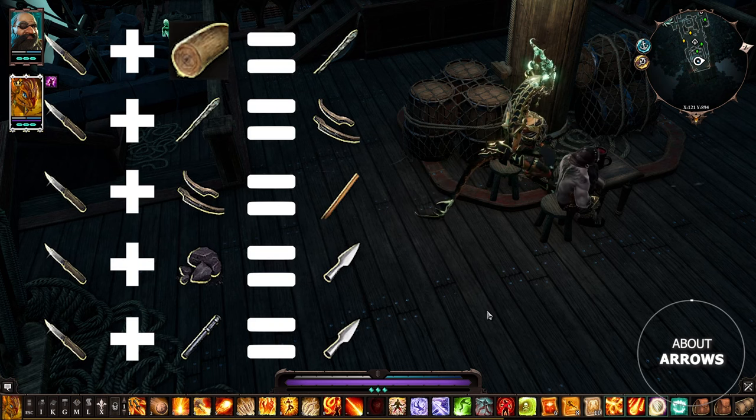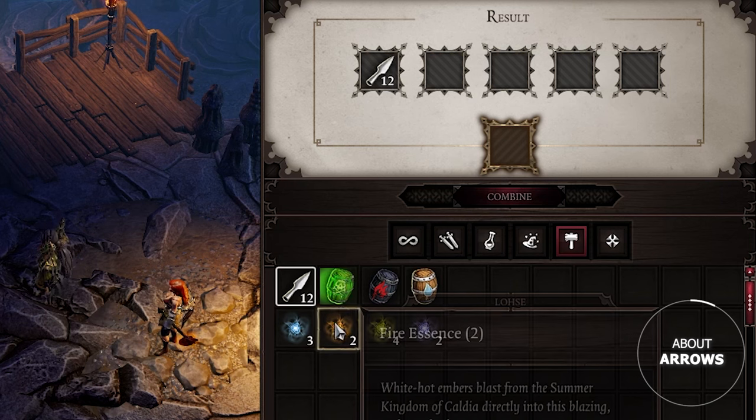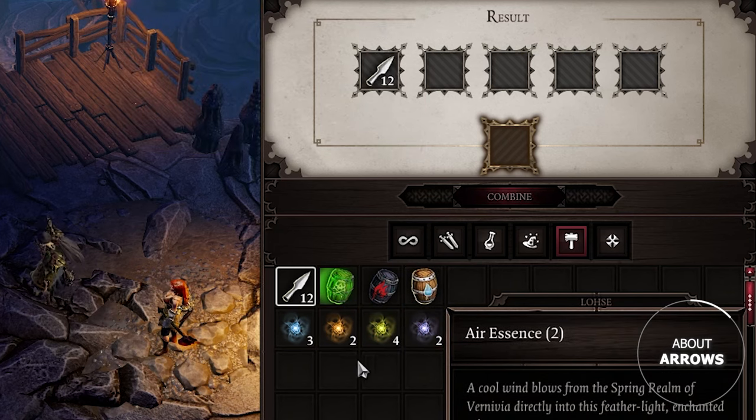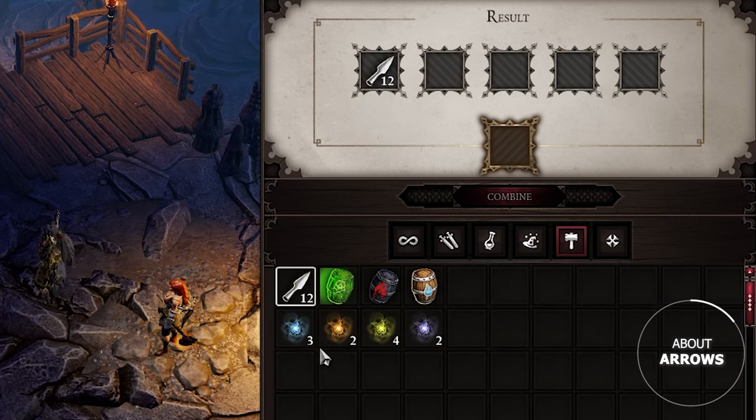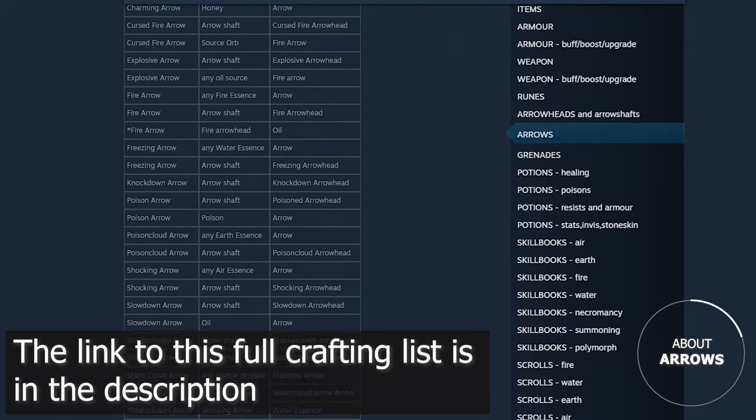Next, Arrows. These are recipes for basic arrow crafting; the ingredients are mostly sold or found in Act 1. To create special arrows, you either dip plain arrowheads in stuff like ooze, oil, and water barrels, or combine them with essences — though combining with essences is a bad idea, since it's better to use essences in other crafting recipes. The full crafting list of special arrows is pretty big, so you'd better look it up online.